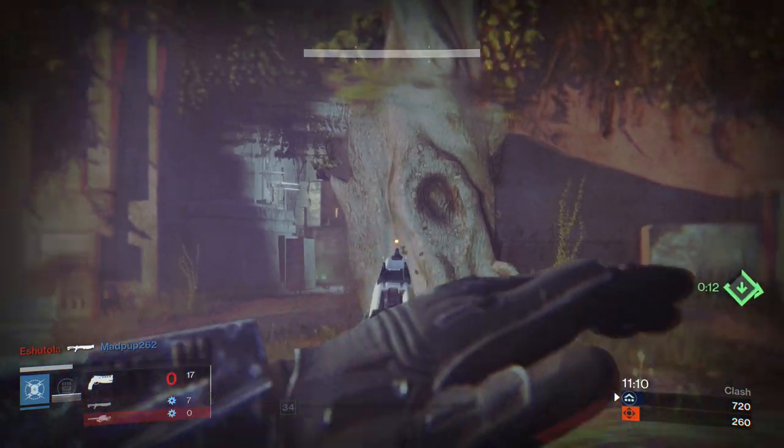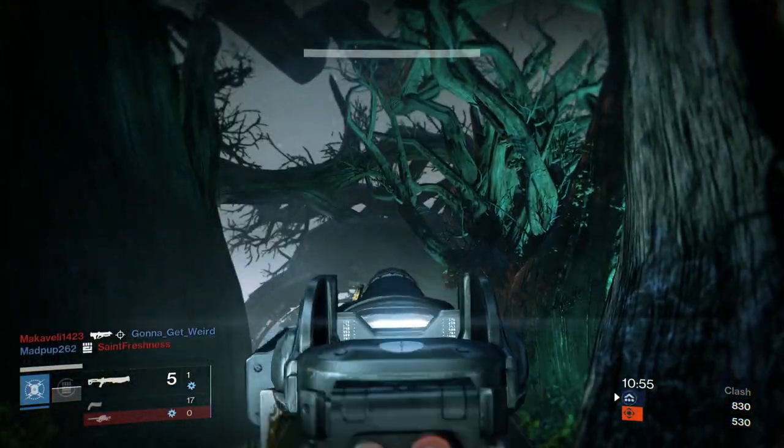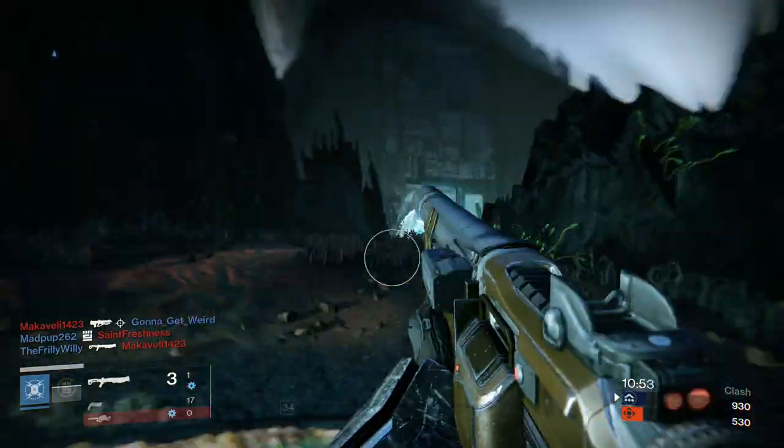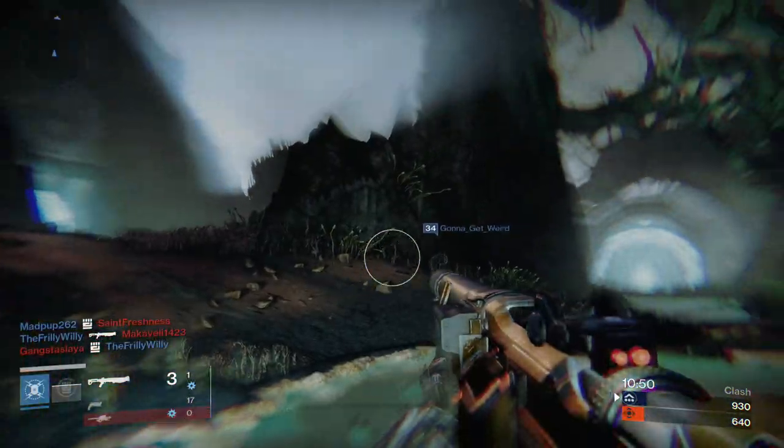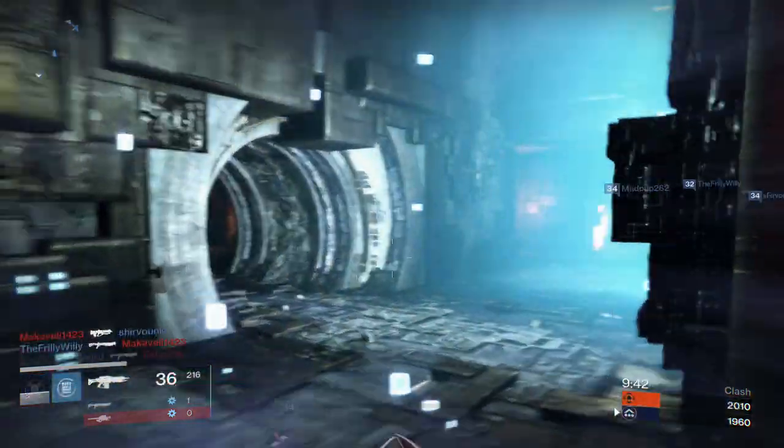Changing over to the Found Verdict, when I go through the portal in a different area of the map, as you can see from a three-bullet shot, my recoil goes up. However, when I stand in front of the portal and do the same three shots again, my recoil is once again reduced to almost nothing.